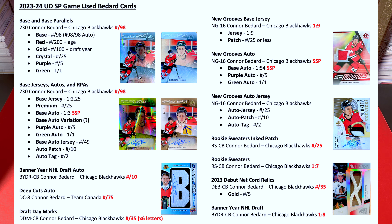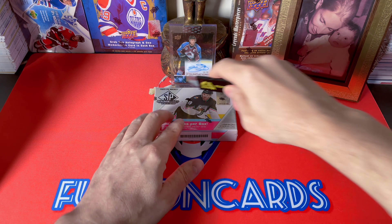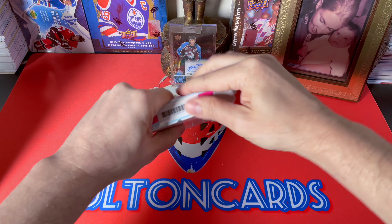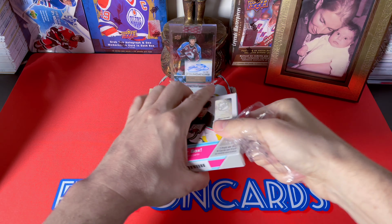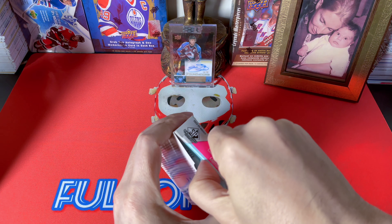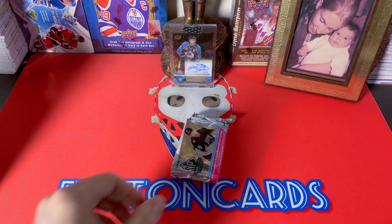I already did the rundown of this product in a separate video — check that out. I described all of the Bedard cards; you can freeze frame that shot. His true base is numbered to 98, and the 98 of 98 would be autographed. There are jersey parallels, auto parallels, RPAs, and Banner Years. Deep Cuts Draft Day Marks are really cool, and you can see the rest including the New Grooves and the Rookie Sweaters.